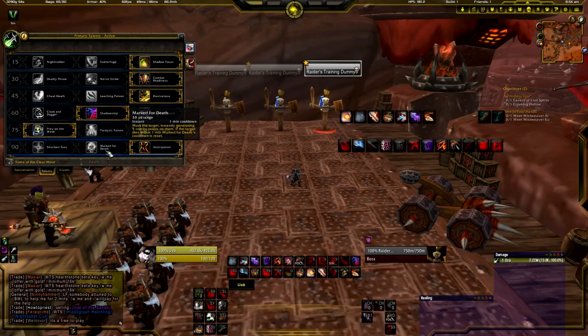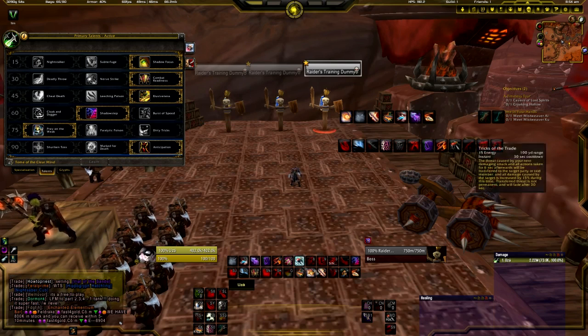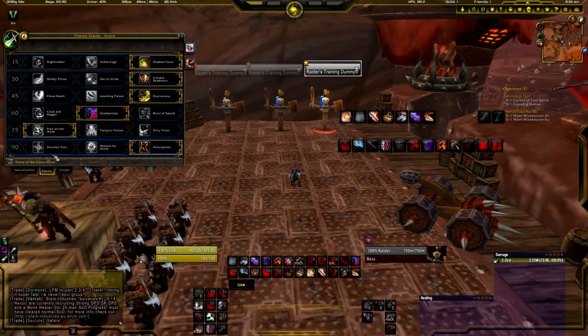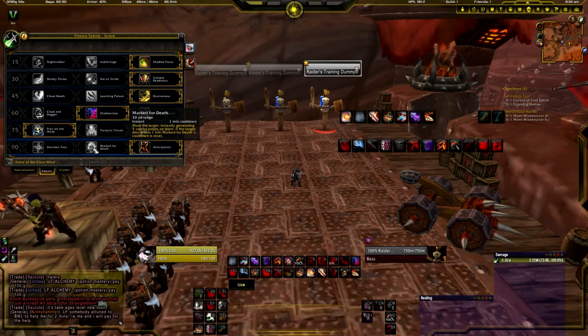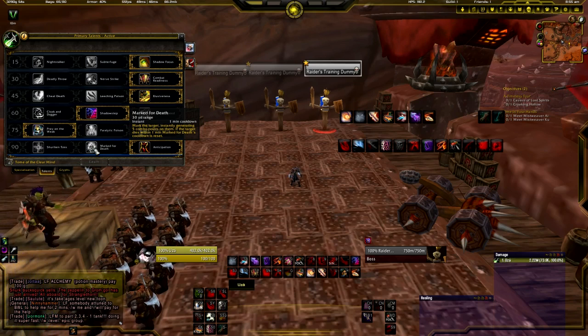For the next tier, Anticipation is probably the best one, as it allows you to store more than the maximum of 5 combo points. It's useful because, say you're using Adrenaline Rush and spamming a lot of Sinister Strikes, you don't overflow. Marked for Death is also pretty good if you're against lots of adds — a fight like Horrodon is good for that, with adds that die quite fast.